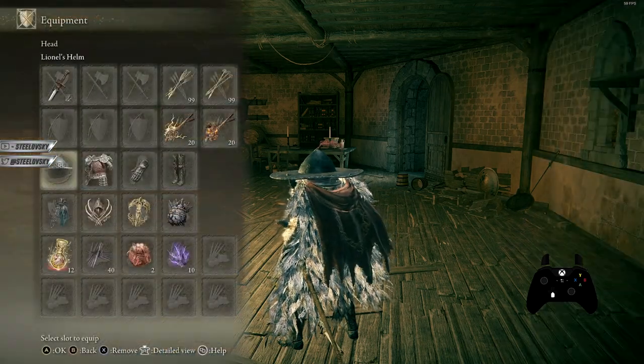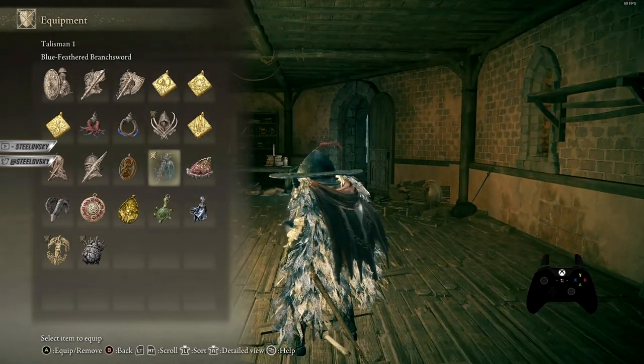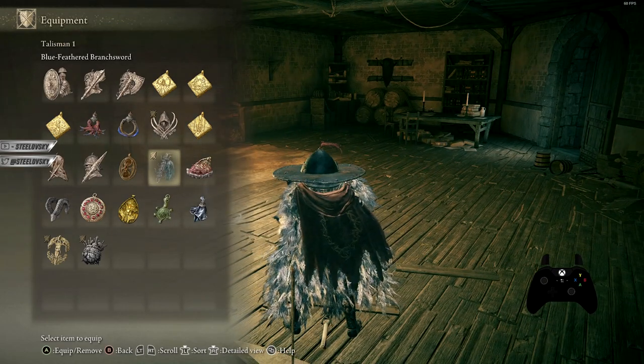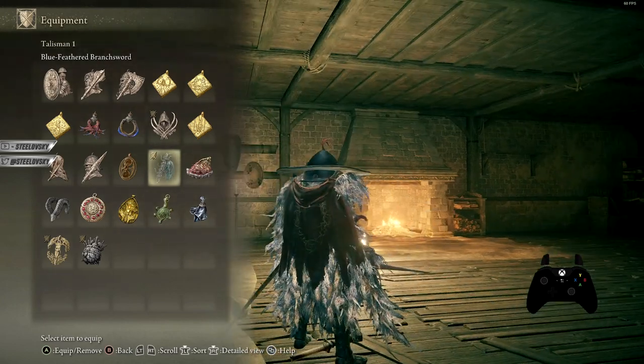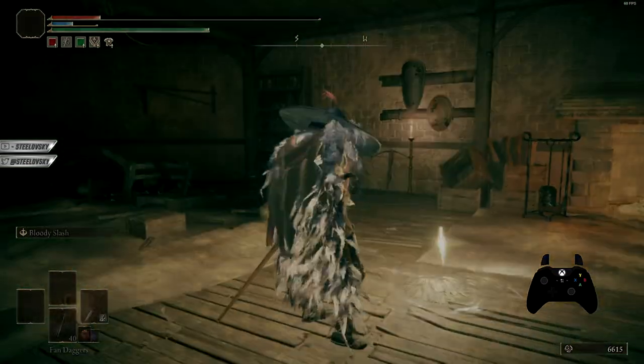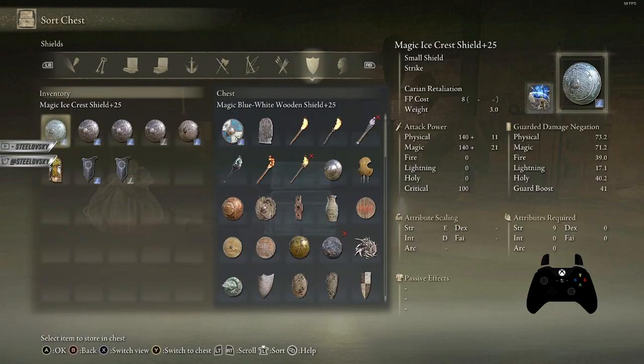Moving on to must-have items — Blue Feather Talisman is definitely something you should always have. Blessed Dew Talisman, Blue Feathered Claw Talisman — because jumps are part of the playstyle with every weapon in the game. The Red Feather Talisman is arguably a must as well, since it increases your damage, and there's one more item that does something similar that went under the radar for a while but people started realizing it's actually quite broken.